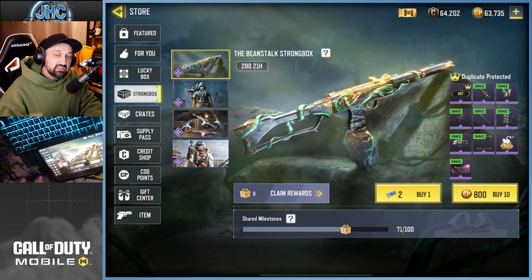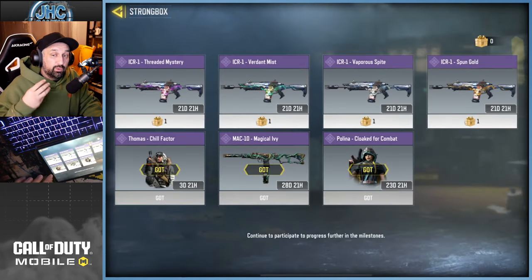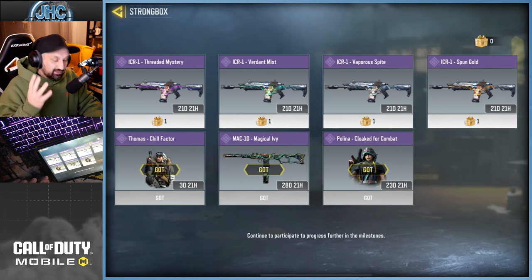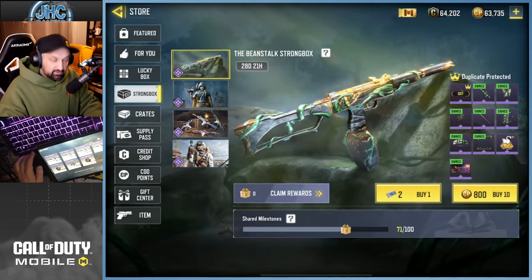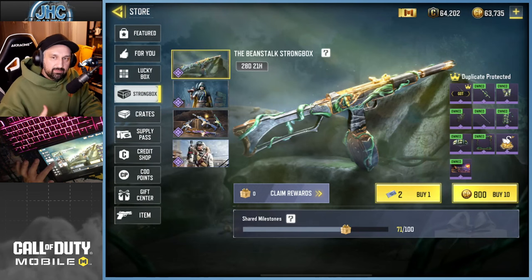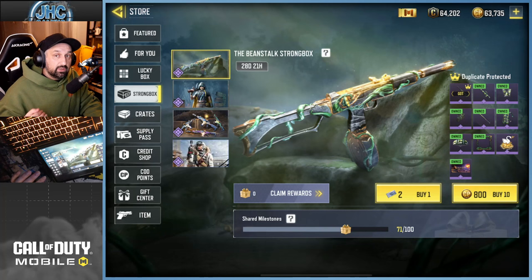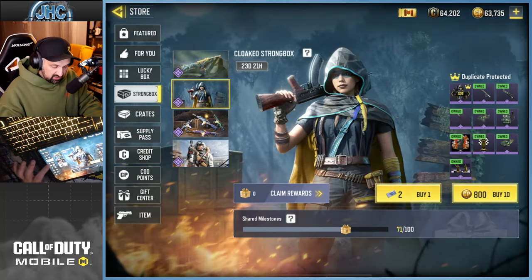Strong boxes were introduced about two seasons ago. The thing with strong boxes is there's a milestone at the bottom, so at some point you are guaranteed to get a good reward — one that you select yourself, your favorite one. So don't go crazy and waste your coupons on one strong box. You should just buy a few every time, like 10 if you can afford it, because you get most of the epics and your milestone keeps going.